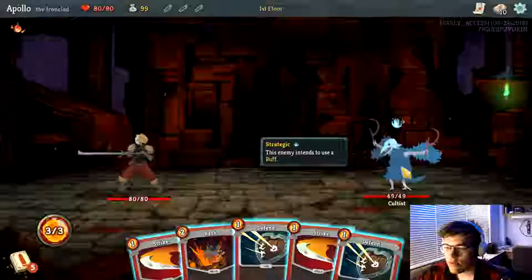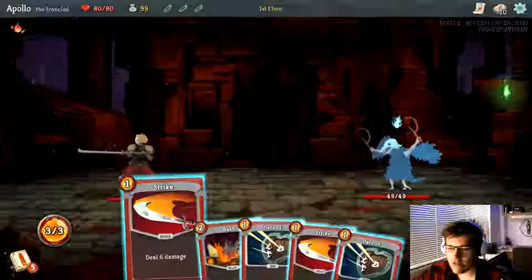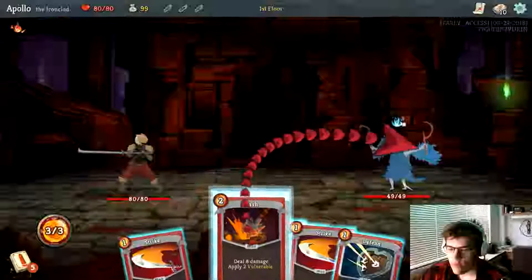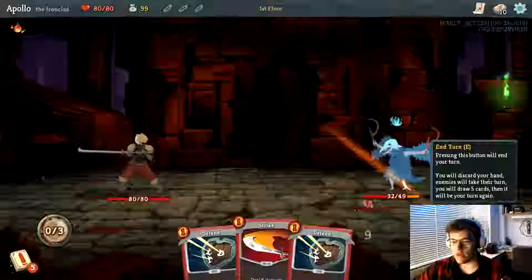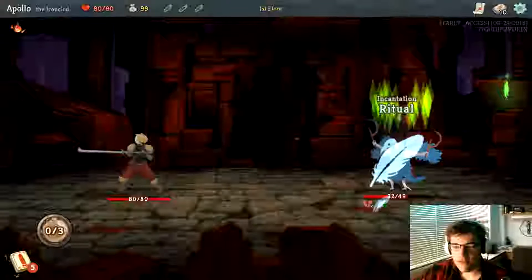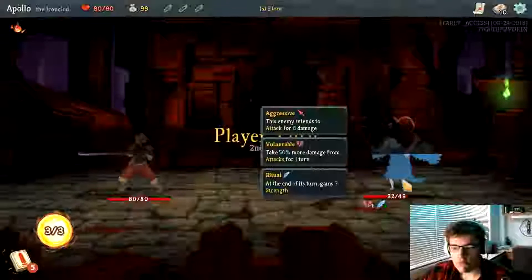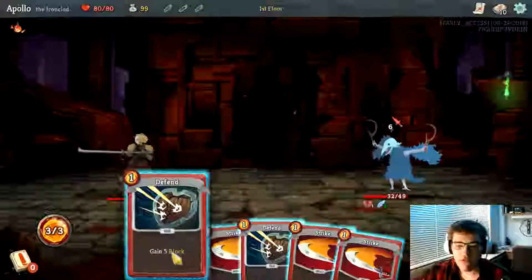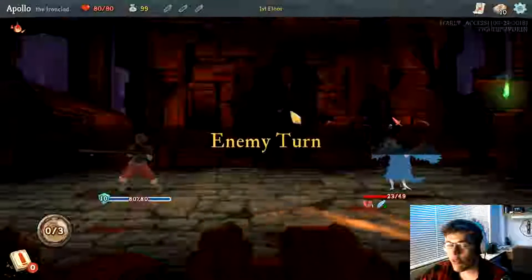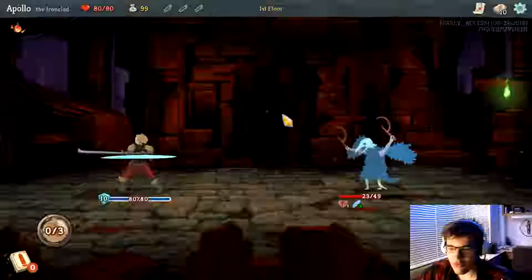He's going to buff himself, so I don't need to block — I just need to attack. This is the entire game. The basic premise is that you're just trying to get through the whole thing and not die. Above all, you want to protect your health, because if your health goes down, you die and have to restart.